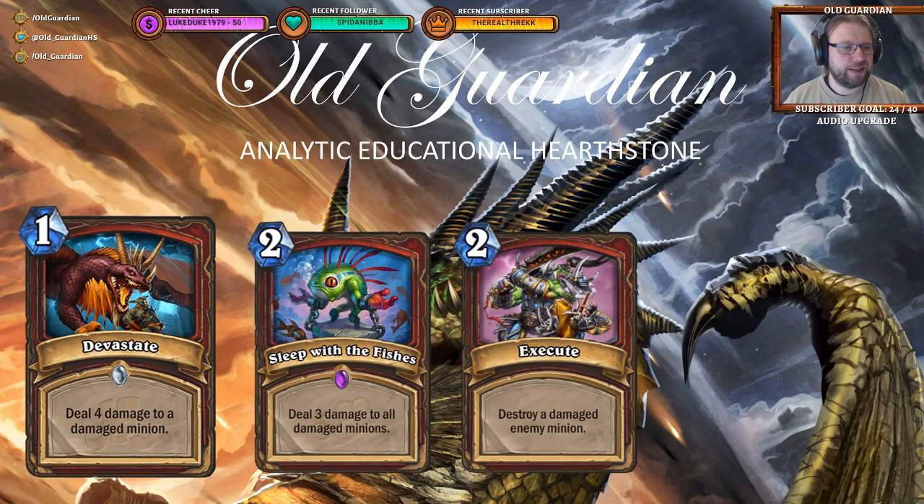Finally, there is a new Warrior spell: Devastate — 1 mana, deal 4 damage to a damaged minion. If you want to see how this is done well, look at Sleep with the Fishes in Wild: 2 mana, deal 3 damage to all damaged minions. Or Execute, which was nerfed from its original 1-mana cost to 2 mana, destroy a damaged enemy minion. Devastate's upside over Execute is it costs 1 mana less and it can hit your own minions — so you can shoot your own Rotface with it — and you can put it in an Odd Warrior deck. But I still don't see it as being nearly as good as its predecessors.